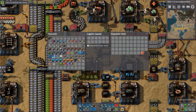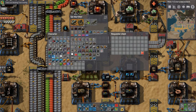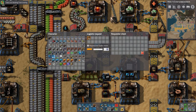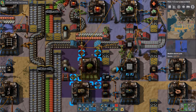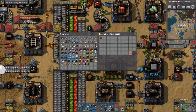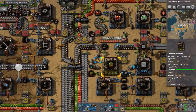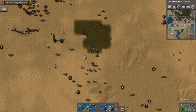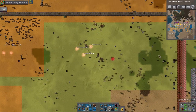The requester chest will request stone — 200 or 400 maybe — which will hopefully recycle a lot of this stone into landfill. I think one row of landfill is enough; I'm not very fond of landfilling very large areas. 15 should be enough to cover this. Now we can get rid of these desert trees.